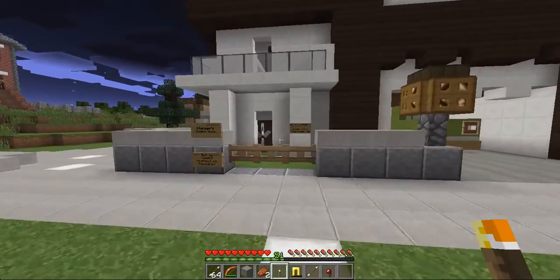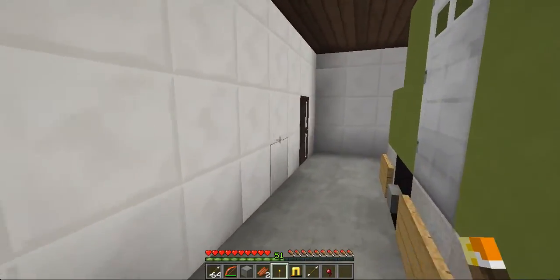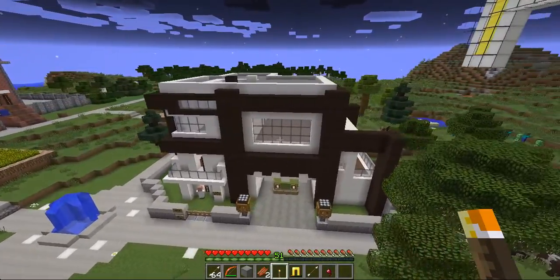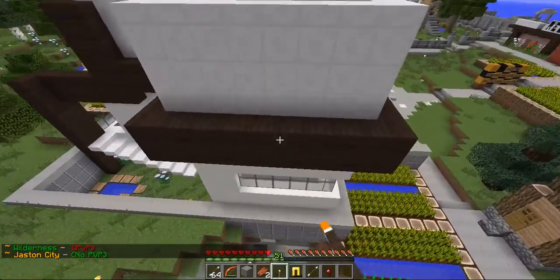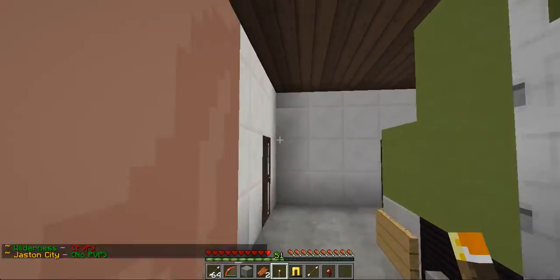Jason was building me a new house. Let's look at Chicago's Modern Home — he still hasn't decorated yet, but let me show you a view of the outside. It's pretty nice. I wouldn't build it like that, but hey, it's Jason, you know — I paid him for it.